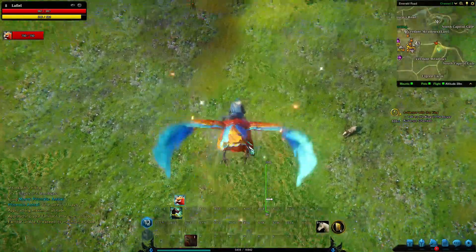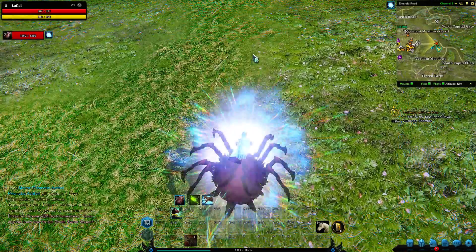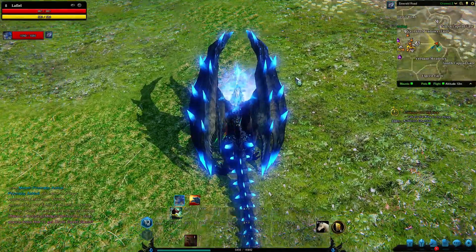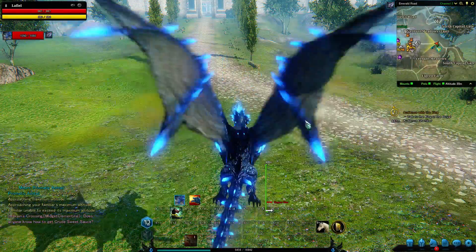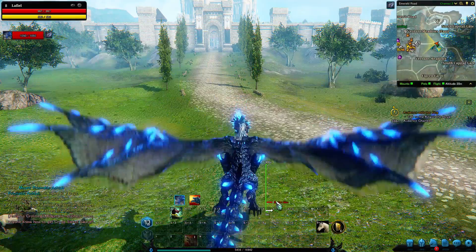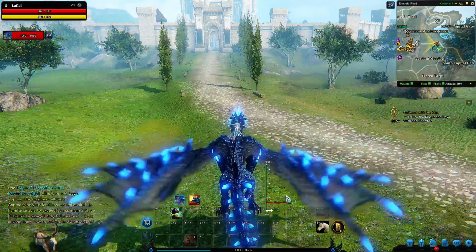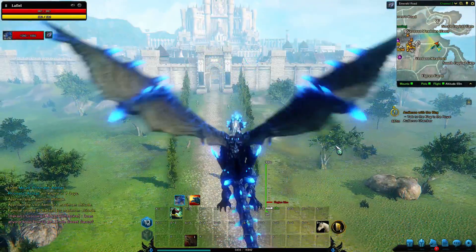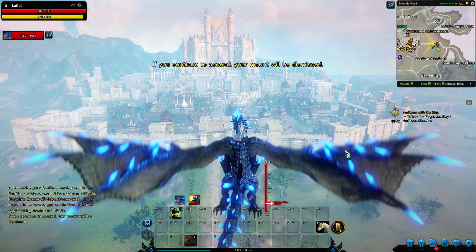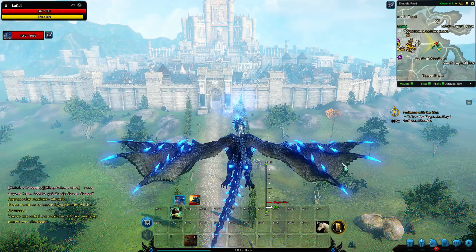The pet's altitude maximum is not the same for every pet. Let me go ahead and summon this dragon. As you can see from the altitude gauge, he can fly up to 900 meters in height. Unfortunately, the region max for this section appears to be 180. I would assume all areas have a region maximum, and once you reach that maximum it will despawn, causing you to fall to your death unless you reopen your pet.